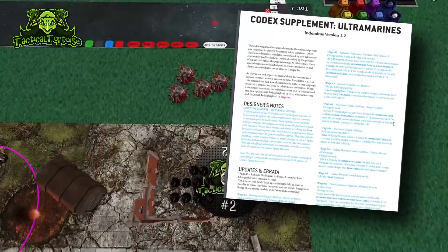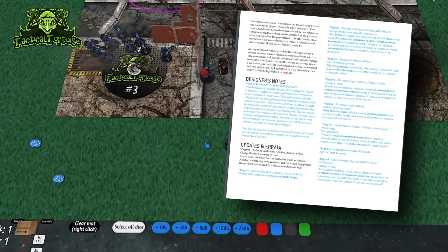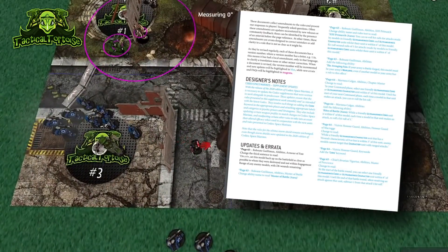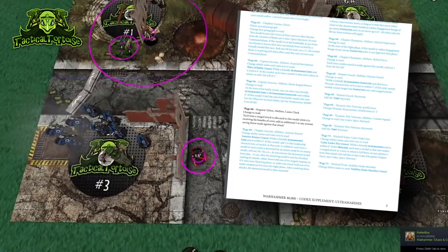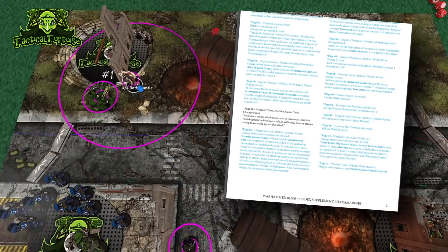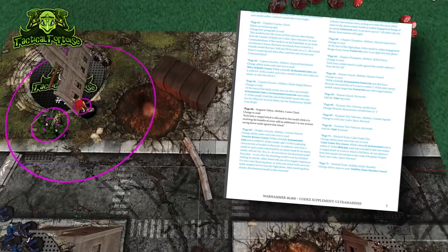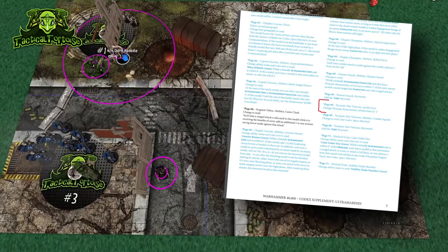The big headliner in this section is Ultramarines, because Ultramarines have one giant glaring error that could potentially break 40K for about a week and a half until it gets repaired. They've gone through and updated a bunch of profiles to give them relevant keywords like core, or to update their wounds to be in line with the new Tactical Marines being at two wounds. One of the changes here was to Tyrannic War Veterans — they got their plus-one wound.